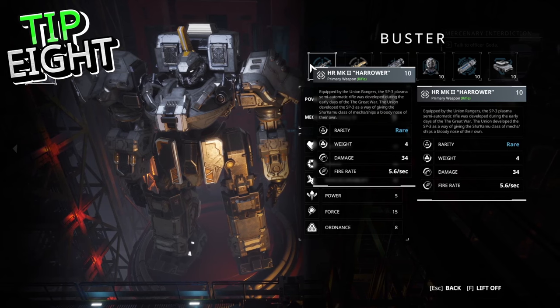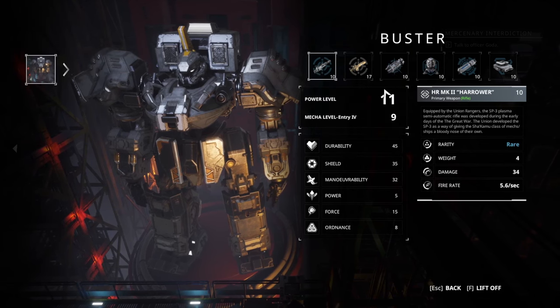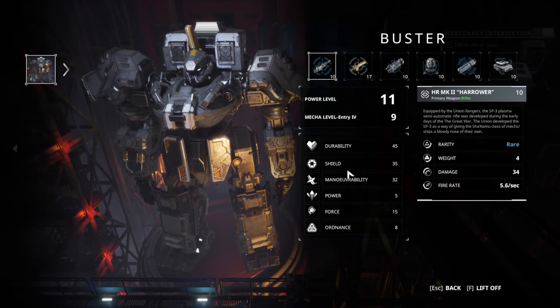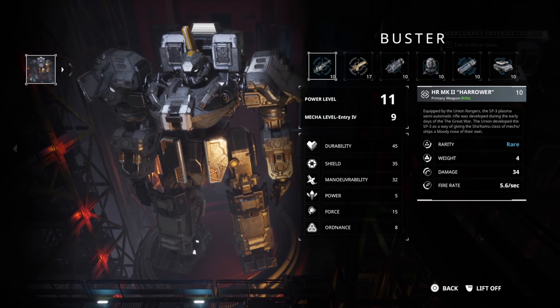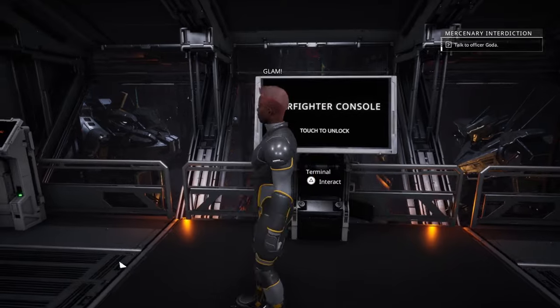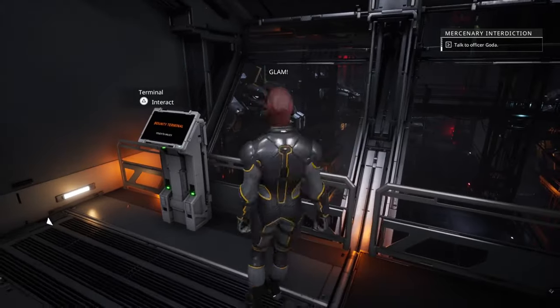Bob the Builder. Each starfighter build has a range of unique attributes and abilities. Picking a fighter that complements your playstyle is a surefire way to send pesky pirates packing. If variety is what you're after, be sure to try all the different builds for the full Phantom Galaxies Ranger experience.